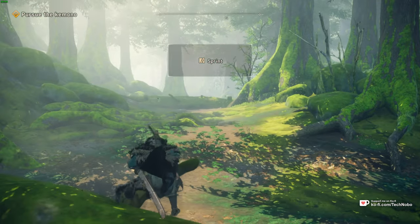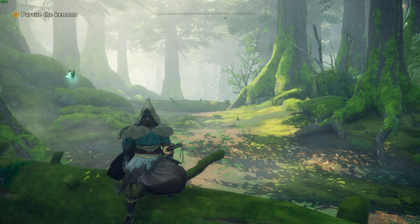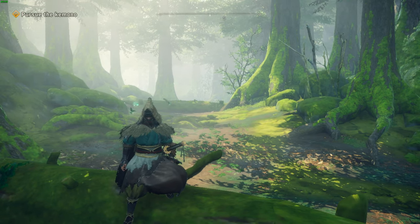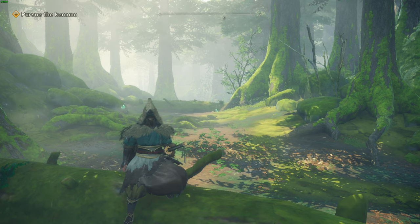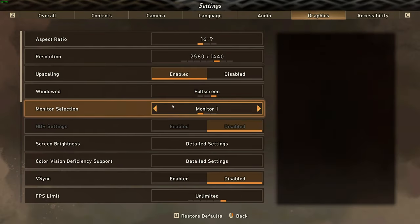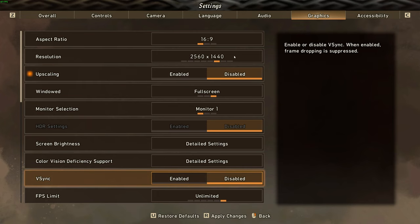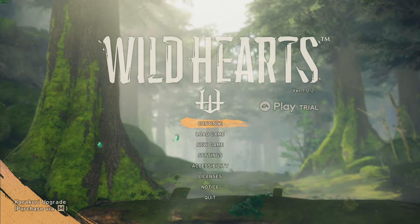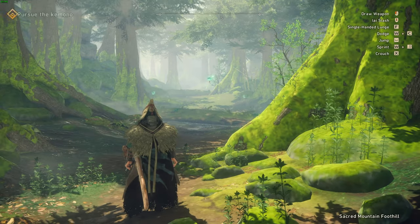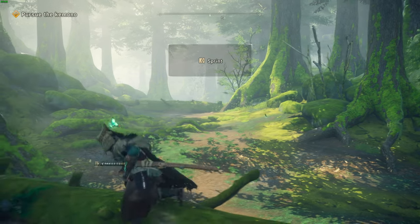It does boost your FPS, I'll give it that, but it should definitely be an absolute last resort. Let me show you what it looks like with the upscaler turned off. Go to title screen, settings, graphics, and right at the top you'll find upscaling — turn this off. You do need to go back to the main menu to turn it off, unfortunately. And besides an FPS drop, you'll also see that blurry vision is suddenly gone, and it's much more playable.